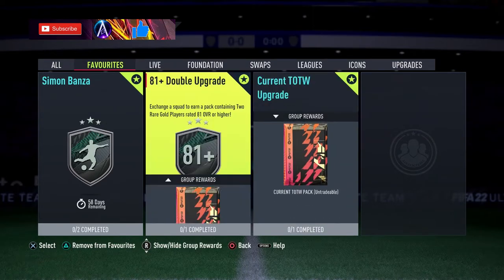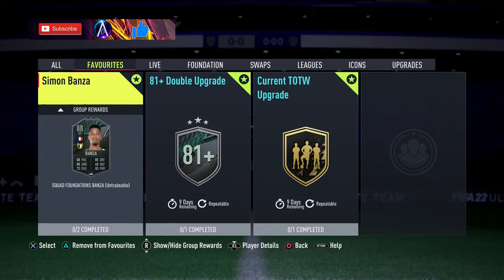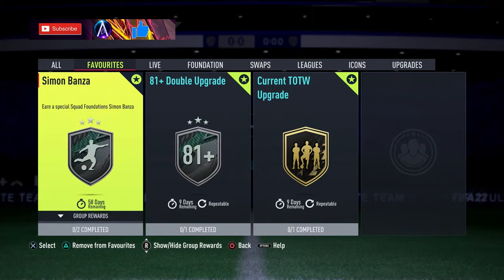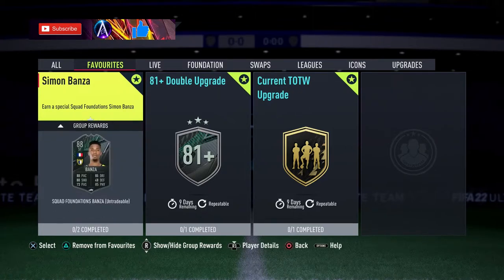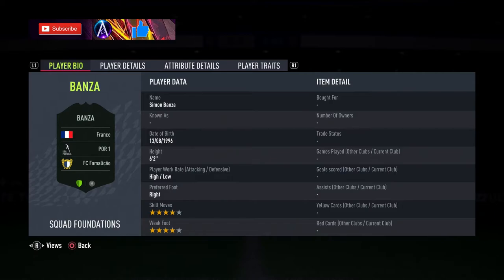We've also got a couple of 81-plus player picks. This Banza card dropped yesterday, but it's a no-brainer to do a solution for because it's in for about two months and it's a very good card. It's coming in around 67k at the time of recording, though prices will likely change quite a bit over those two months as the market adjusts.